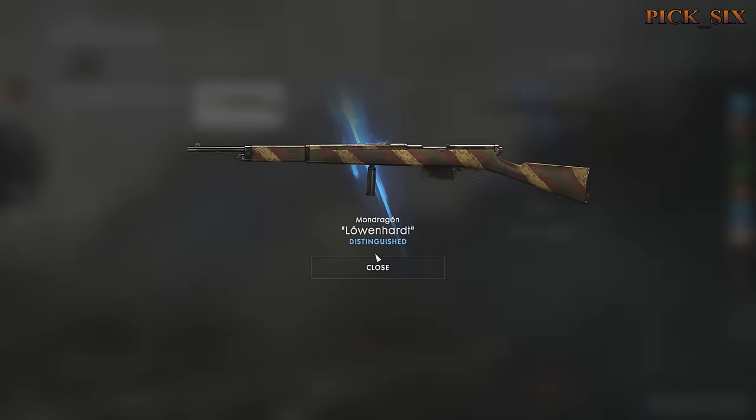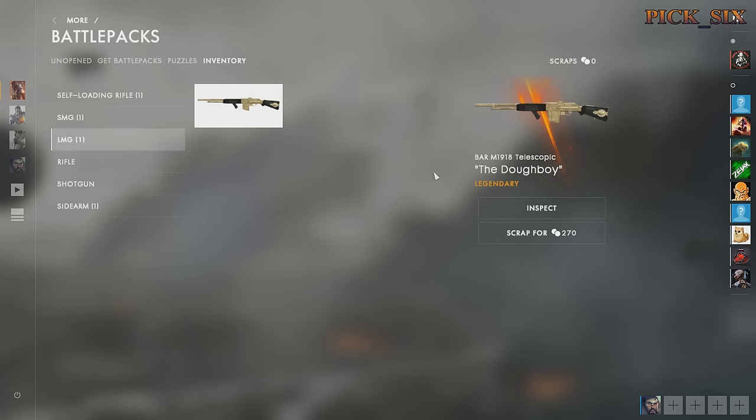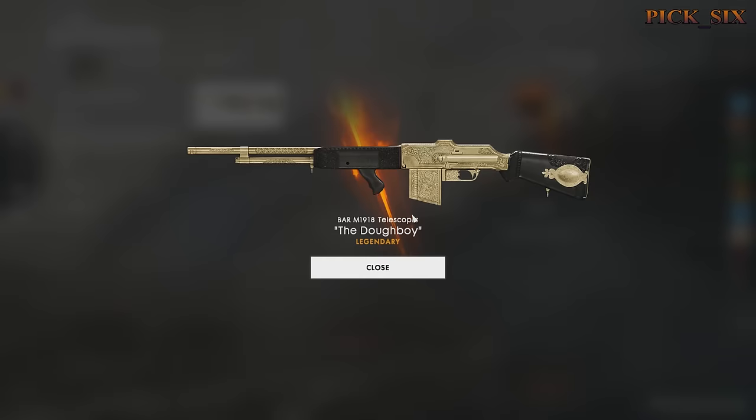The rarer the weapon skins are, the more scraps you'll get. The only way to get those two Battle Packs is to break down skins. As you can see, the legendary one scraps for 270.